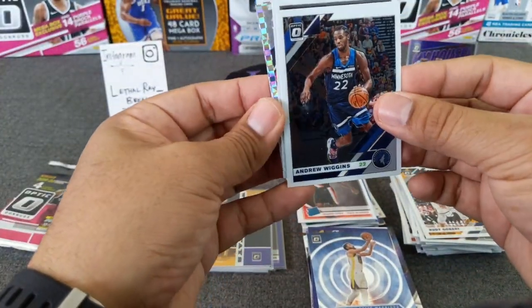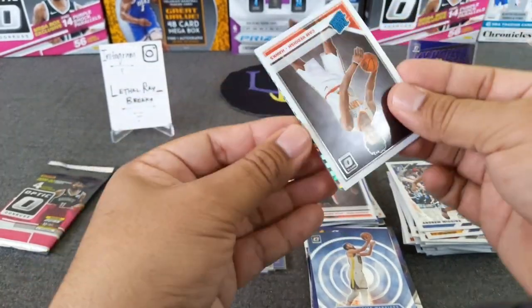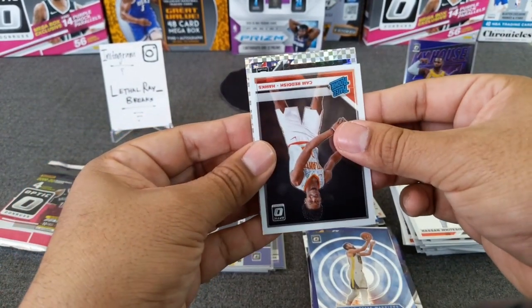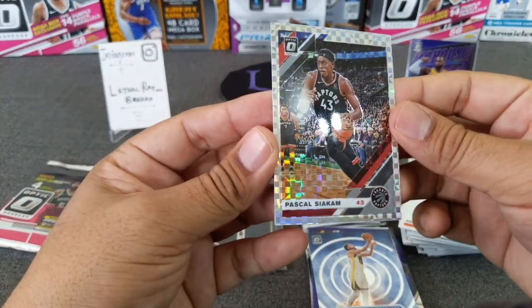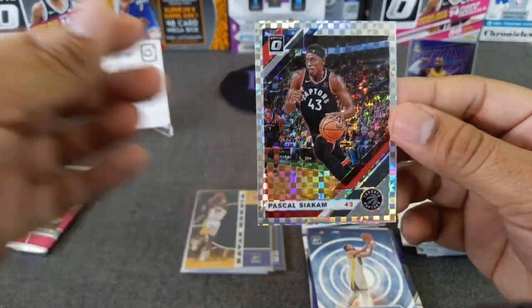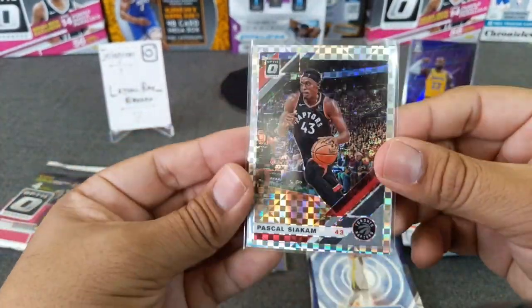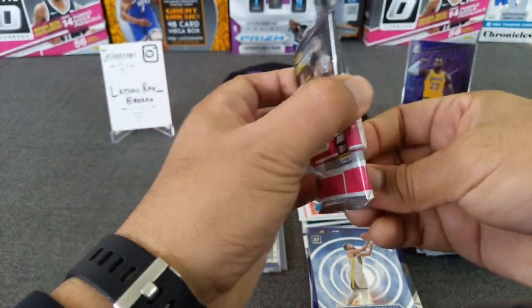Oh, we got a checkerboard! I don't think it's a rookie — no, it's not a rookie, unfortunately. Andrew Wiggins, Cam Reddish — going from the back — Whiteside. And nice — not bad — Siakam checkerboard! Not too shabby. That looks clean. Could be a lot worse. This guy's been playing really well for the world champion Raptors.